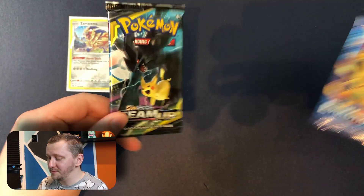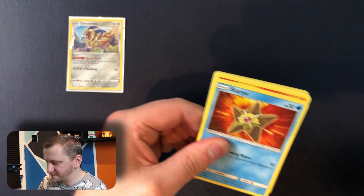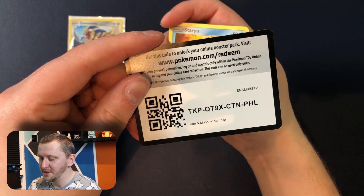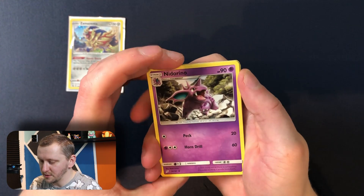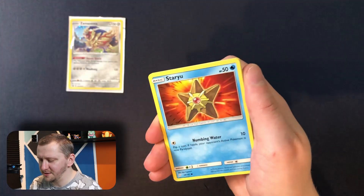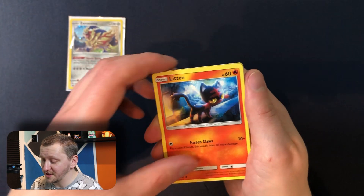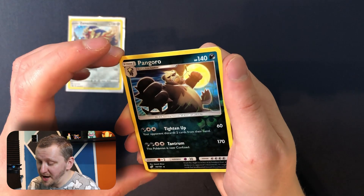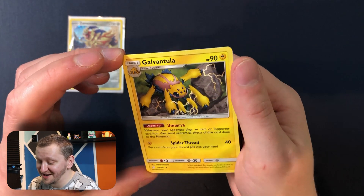We have two packs left: Team Up and Evolutions. For now we didn't have any full art pulls — let's see what's gonna happen. We have Nidorino, Lavender Town, Persian, Energy, Storio, Litten — look at this, I'm telling you, the art is amazing — Zorara, Widow, Joltek. We have Pangaroo as our reverse holo, and Galvantula as our rare.